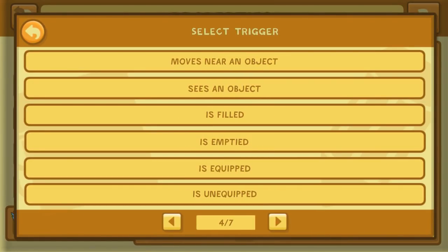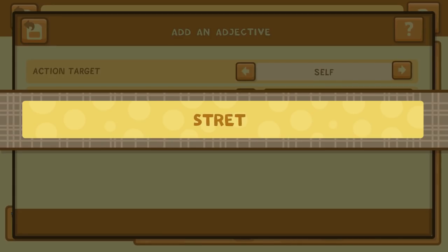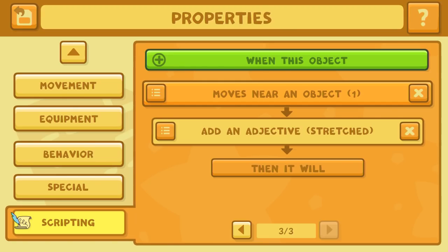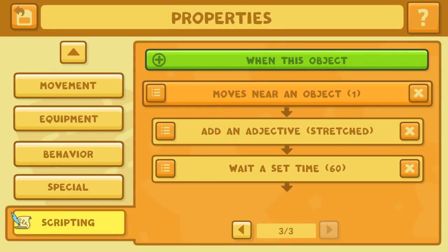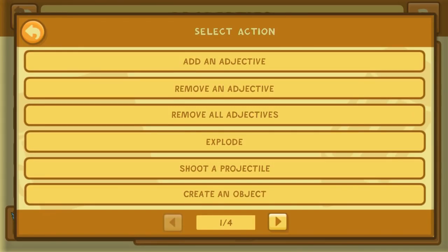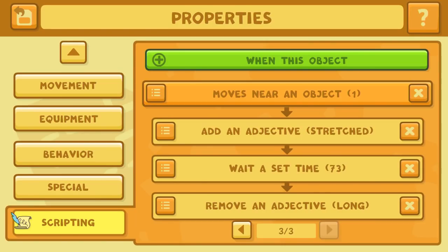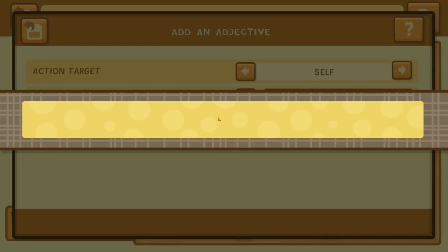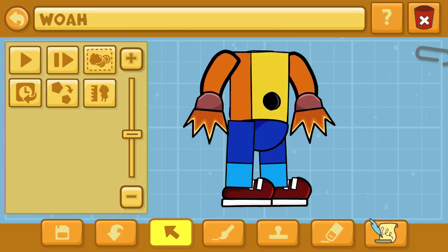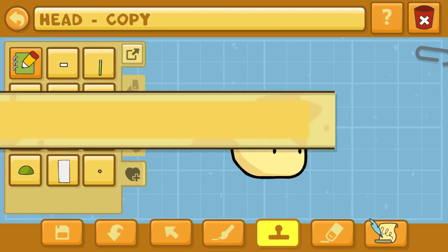We'll do a wait a set time so that adjective will be there for a while, then we'll remove all adjectives. The trigger target should be itself, so click on it and do self again. For another script - whenever it moves near an object, distance of one, turn off repeatable again. Otherwise it would just be happening over and over. I don't want him to be permanently stretched, which is the adjective we're going with. We'll wait a set time of 73 frames - not seconds. Then we'll remove an adjective for stretched. It says 'long' at the bottom, so we actually want to edit our add-adjective to be 'long' as well - we need those to match up. It's weird how Scribblenauts Unlimited's remove adjective sometimes uses a different general category.